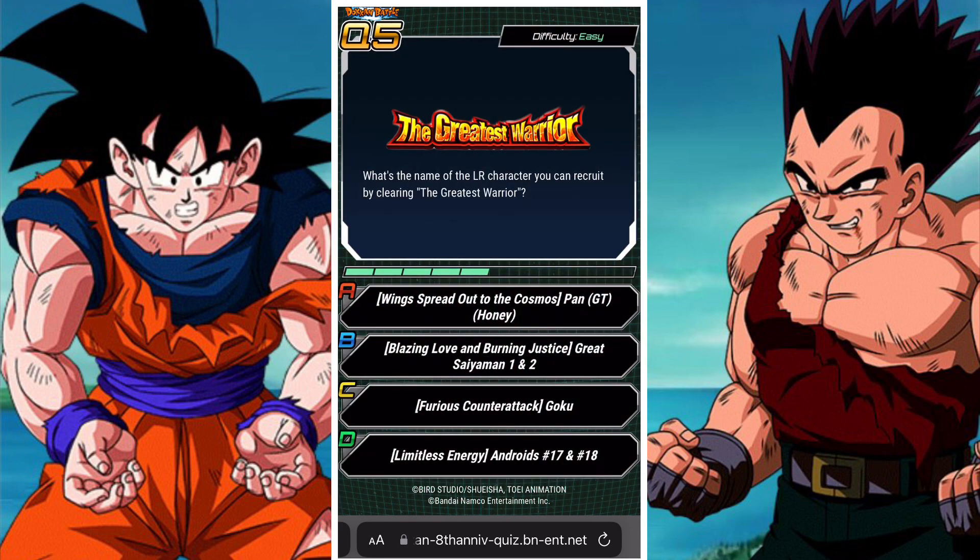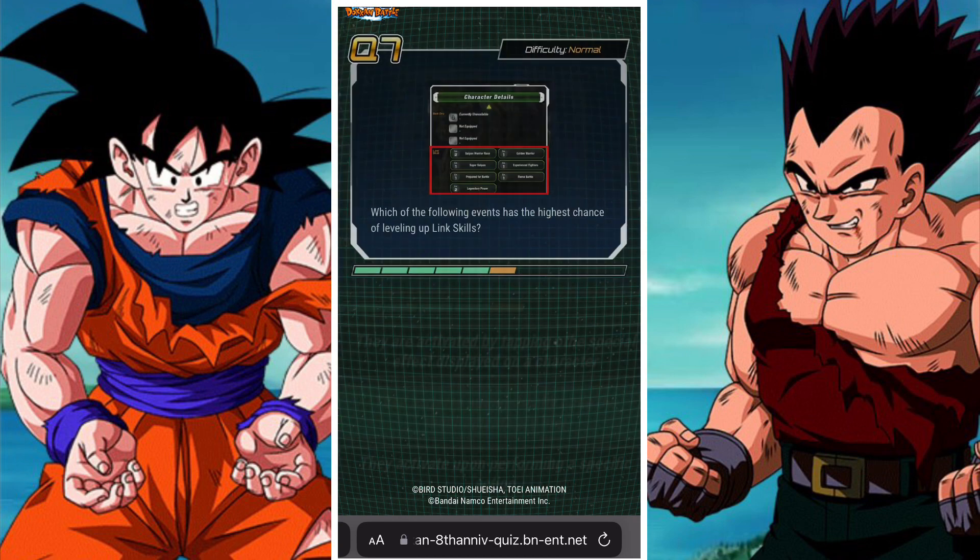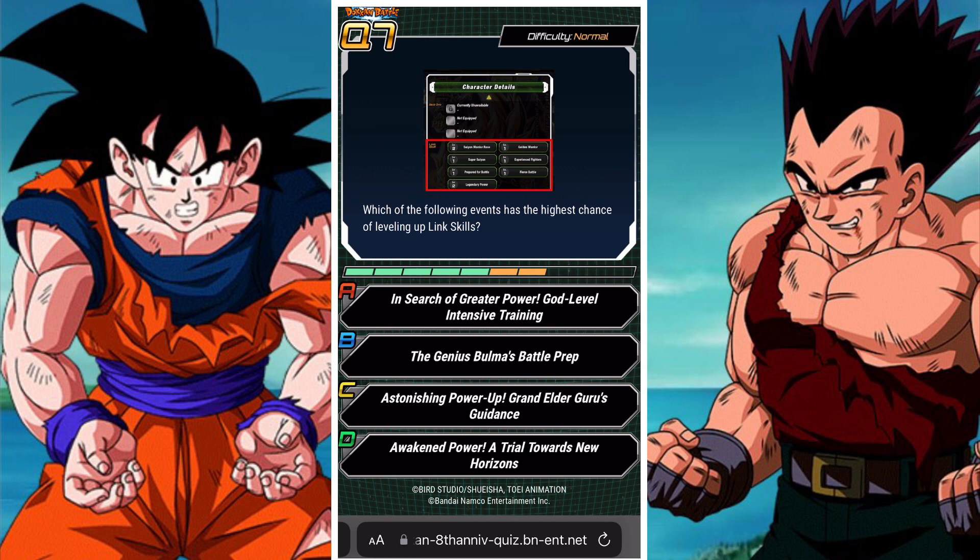What is the name of the LR character you can recruit by clearing 'The Greatest Warrior'? Well, this is obviously Goku. My most-watched video on YouTube is completing the Greatest Warrior missions, so it's definitely Goku. Next: how are passive skills activated? They're activated automatically since the requirements are met, or upon performing a specific action. Technically B and C can both be correct, but I'm going to go with automatically — just because of the way it's worded.